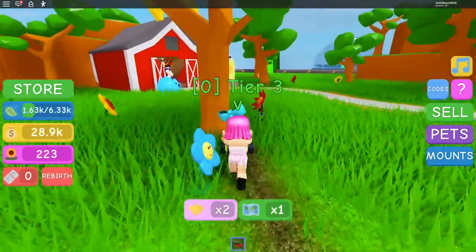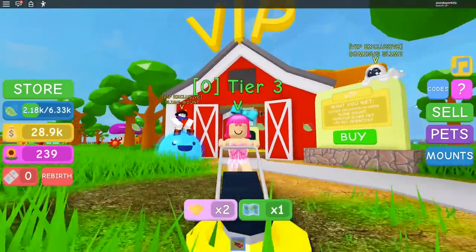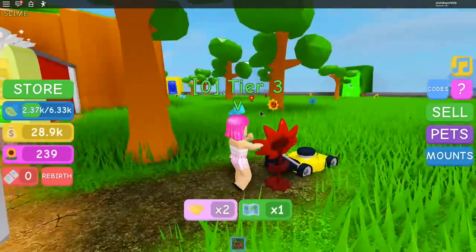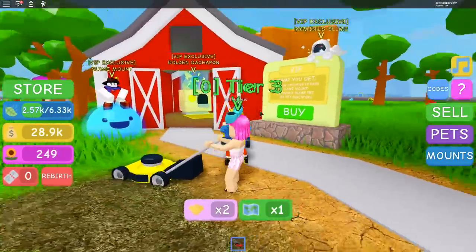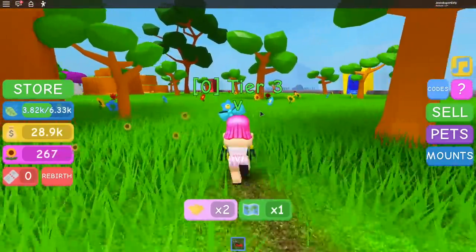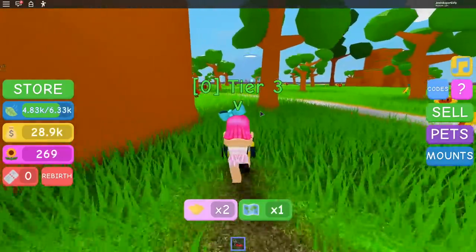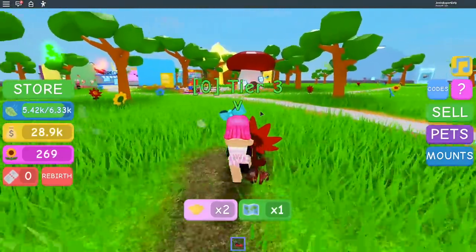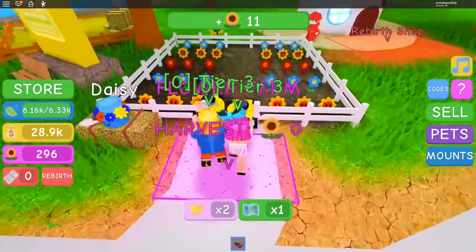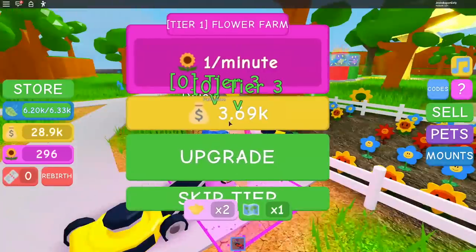Where's the farm? There's a barn — I don't know if that counts. We don't have VIP for that one — it's VIP only. Oh right here, there's a farm! We get money from it. Right now it's 3,000 for a flower farm. Can we mow the flowers in here? I upgraded it so now I get two flowers a minute instead of one.